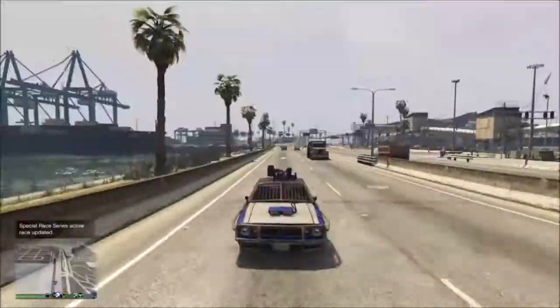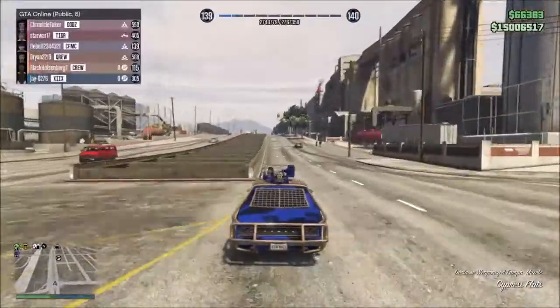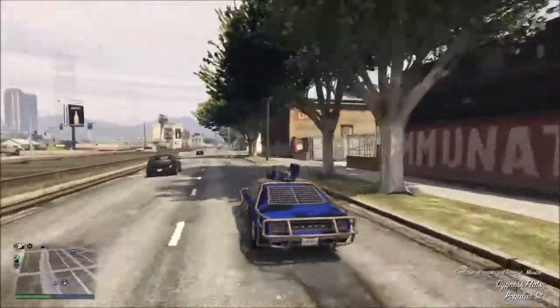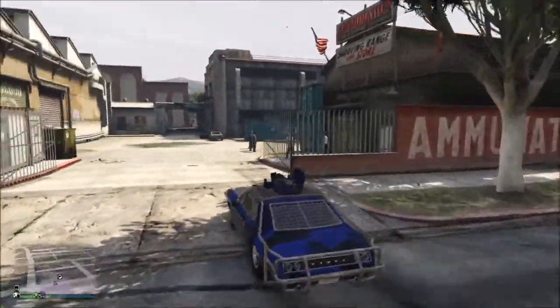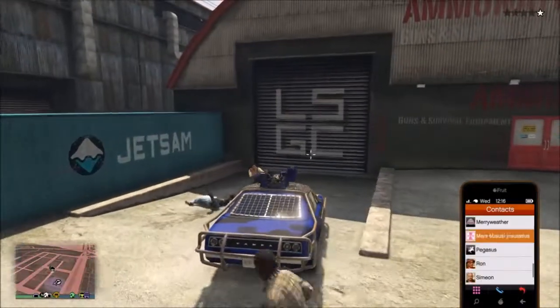The way the gun works is you have to have the car pointing at what you want to shoot. You can't really aim around. But with the mini gun upgrade, you're actually able to aim wherever you want. I was in session earlier and I went around killing players and I was really enjoying it because the mini gun helped me out a lot.